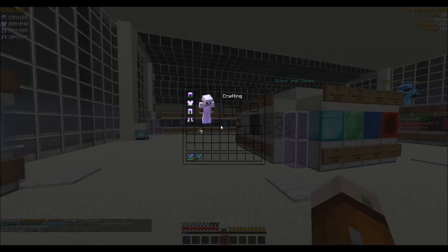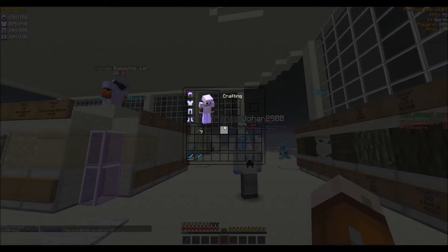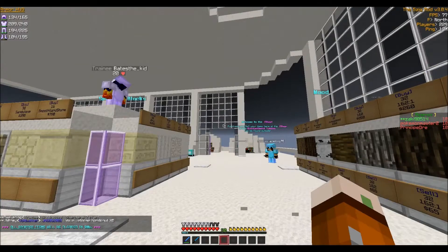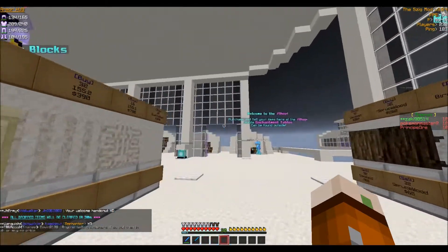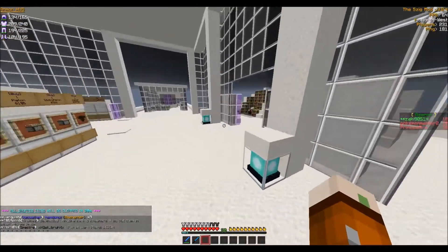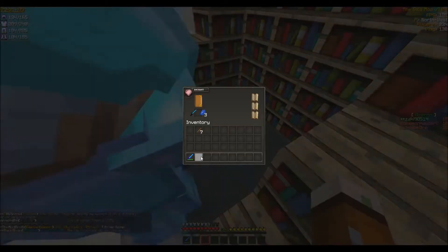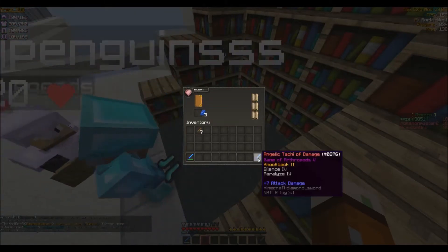Welcome back and I'm here at spawn, especially at shop as you can see right now, and I do have level 30 which means I did finish the farm. The XP farm is now finished, it is now fully usable, and I do have a sword and we're going to go enchant it. I want to enchant swords first just so I can get Inquisitive, if I get Inquisitive obviously.